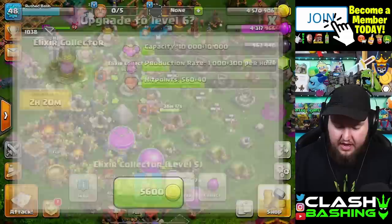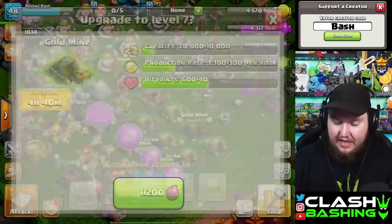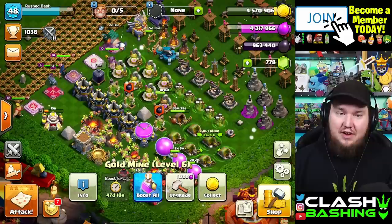These collectors are boosted for 42 days — that's a significant amount of time. When we upgrade them, for example, we gain 300 per hour, which is 30x boosted per hour. At level seven it's another 300 per hour — still significant. That's why upgrading gold mines and collectors is the right move now given how rushed we are and how much boost we have. It's going to be a grind but we're in for the long haul. We've got a brand new rushed Town Hall 15 with a lot of work needed — hopefully you enjoyed the video, have a great day, keep on Clash Bashing!